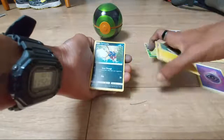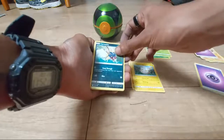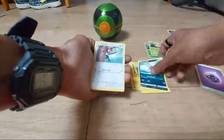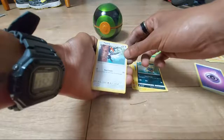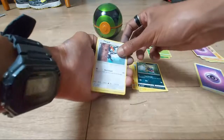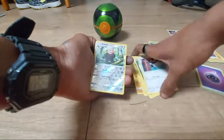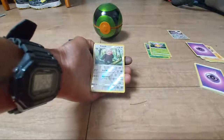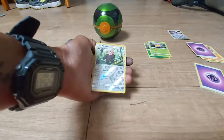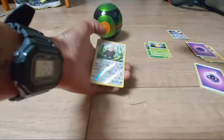Carvanha — 60 HP, Darkness type, Savage Pokémon, dex entry 318, moves of Gnaw Through and Bite. Pikipek — 50 HP, Normal type, Woodpecker Pokémon, dex entry 731, move of Rock Smash. Bewear — 130 HP, Normal type, Strong Arm Pokémon, dex entry 760, moves of Superpower and Bear Hug.